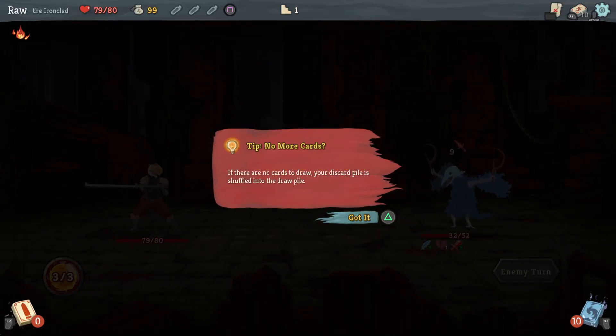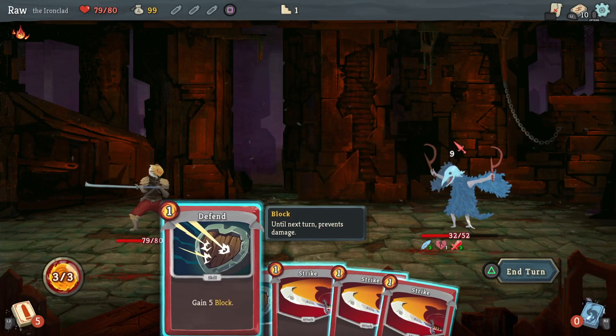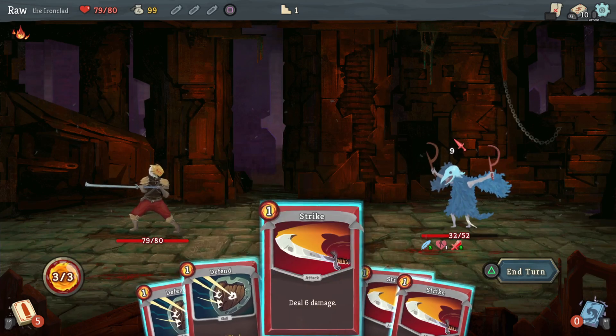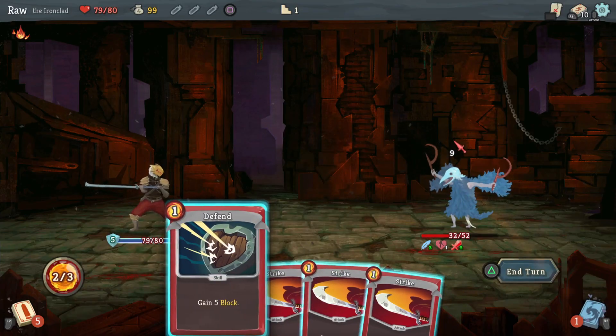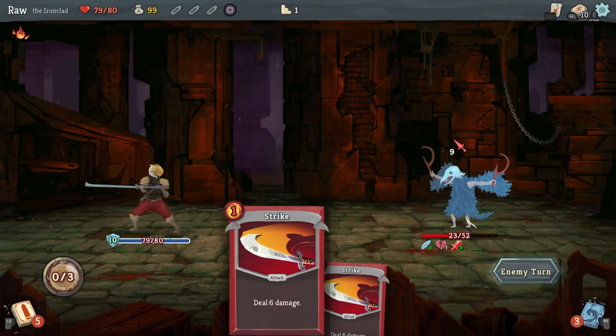Tip: if there are no cards to draw, your discard pile is shuffled into the draw pile. So I've only got a 10-card deck. I can't do anything but attack and defend for the time being. Yeah, I'm just gonna block all that and then attack.